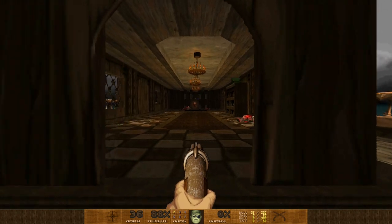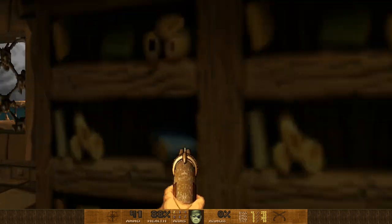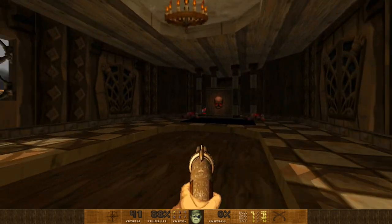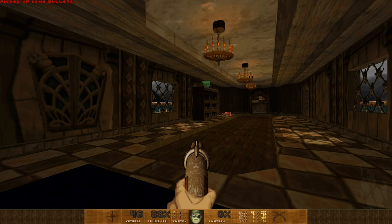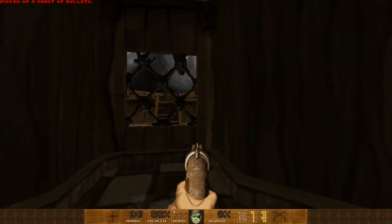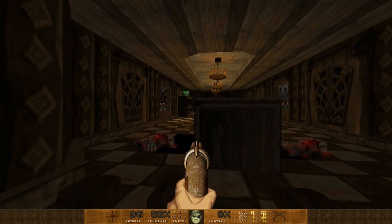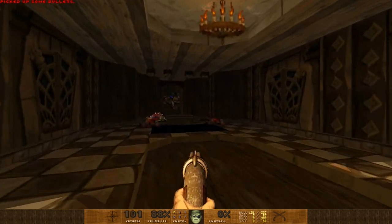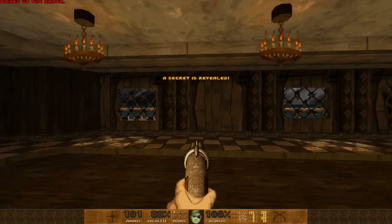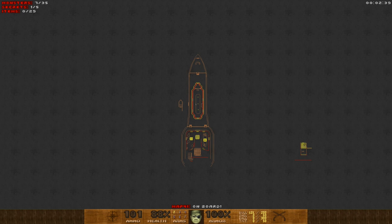We can get inside — any rum inside here? Oh no, it raised up some bars. There's a chest of bullets, which is always nice. And there's a hidden switch behind the switch — that is so typical of Doom. We picked up the armor, and a secret is revealed!